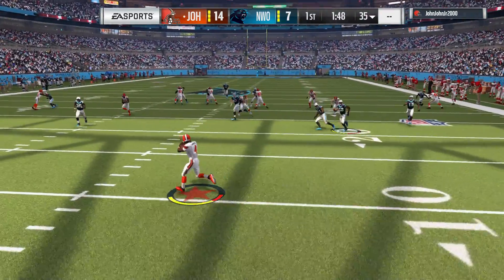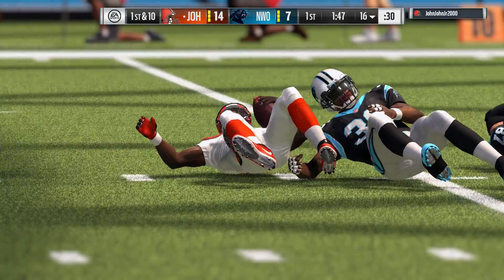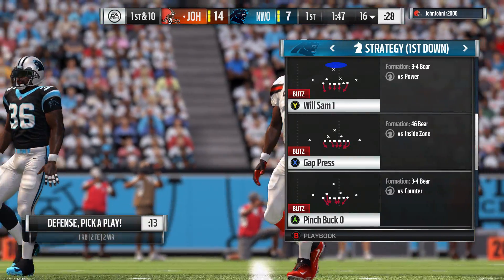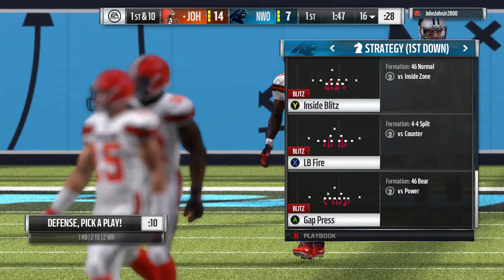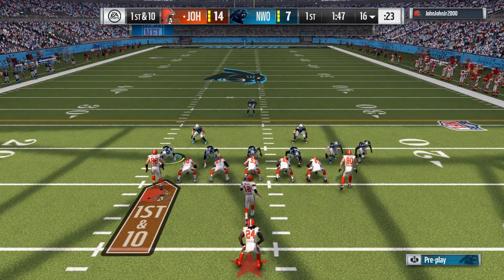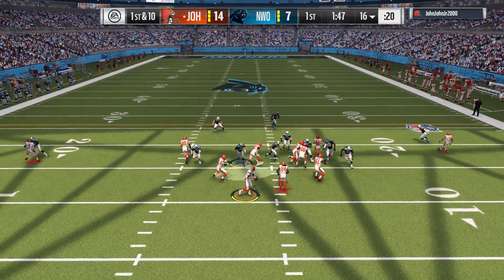The Carolina kick team is out there ready to go, and they kick this one away. This is taken at the three, and with some good coverage by the kick team they'll bring him down at the 16-yard line. Cleveland geared up to take the field, looking to build off the confidence of last time. When you've scored once, you feel like you can go back out there and get it done again, no matter what the defense throws at you.